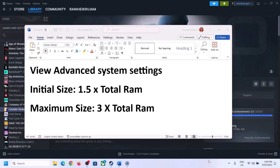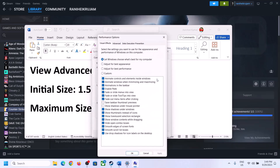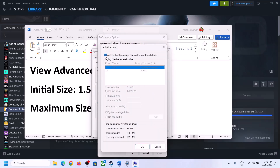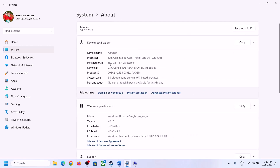The next step is to increase the virtual memory. Type View Advanced System Settings in the Windows search box and click on it. Click the first Settings button, go to the Advanced tab, and click Change. Uncheck the box that says Automatically Manage Paging File Size for All Drives. Select the drive where the game is installed, then select Custom Size. For Initial Size use 1.5 × total RAM in MB — check your total RAM in Windows Settings under System > About.